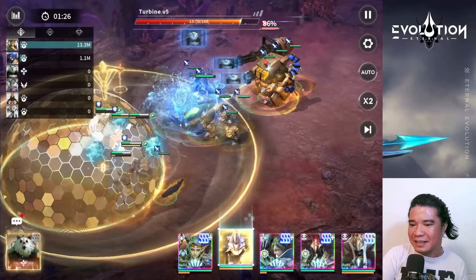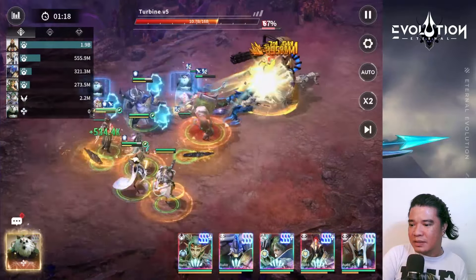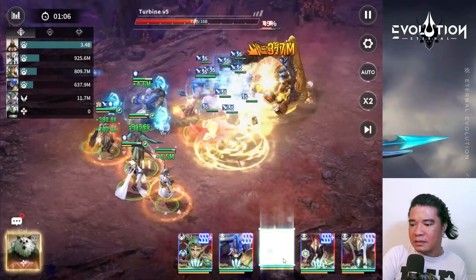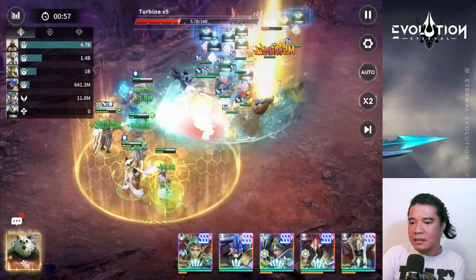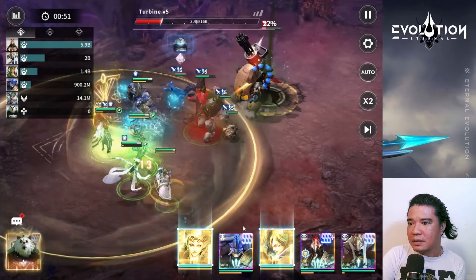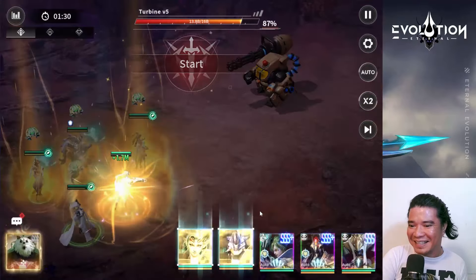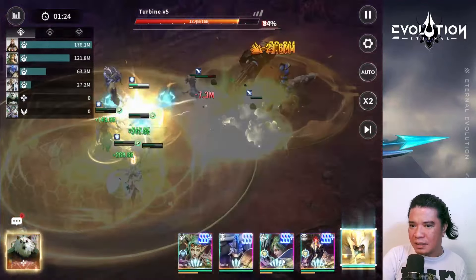This Turbine is quite insane! I should use manual battle. Anpu needs to survive. We got a shield — we're shielded now. Let's cancel that. And Anpu is dead again! Let's try again. I hope we can defeat this Turbine boss — it really sucks because it always targets Anpu.